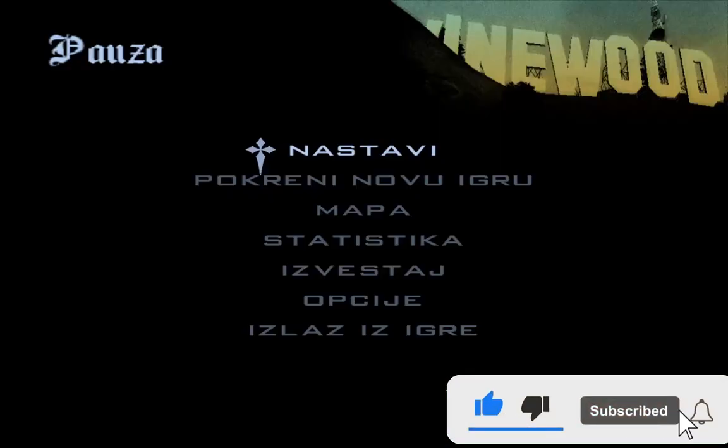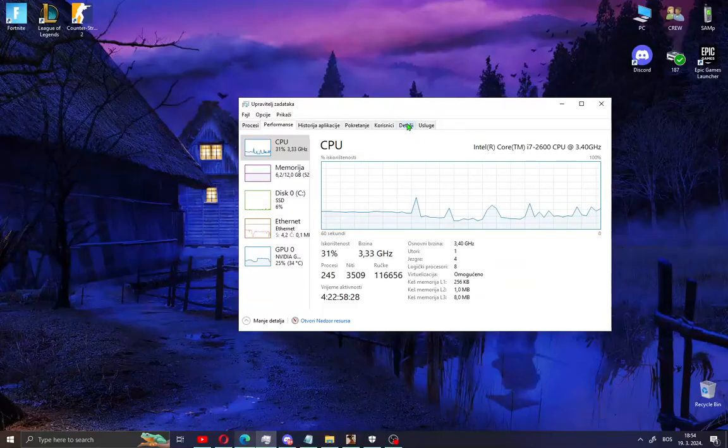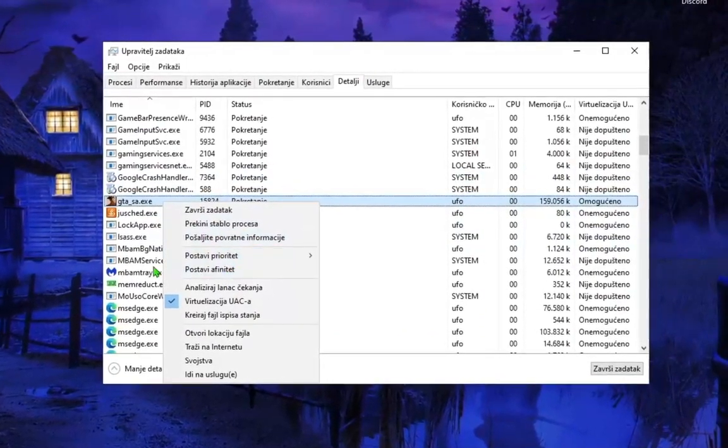First, what you need to do is stay in your game, right-click on the desktop, and open Task Manager. Go to the Details tab, find GTA_SA.exe, right-click on it, and select Set Affinity.